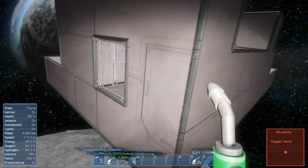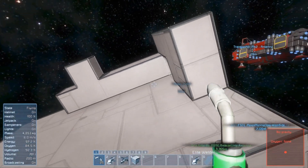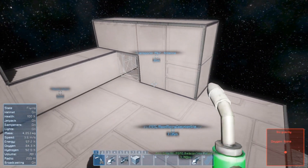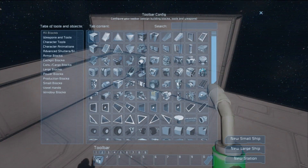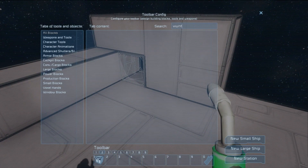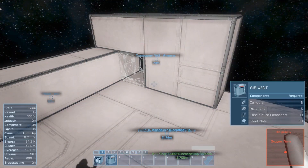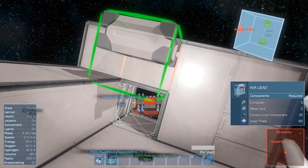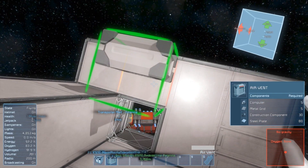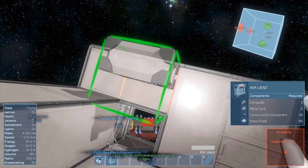I'm gonna walk in and have the air vent right here. Maybe I could place it on the top or on the side — I'm gonna go with the top.